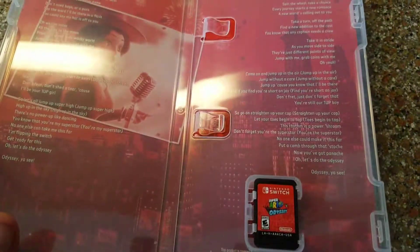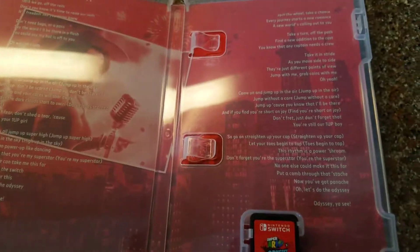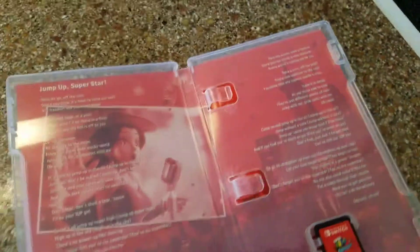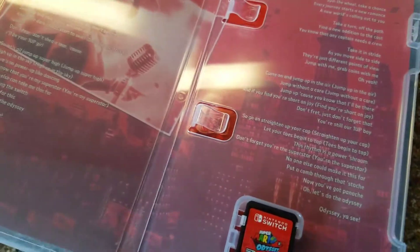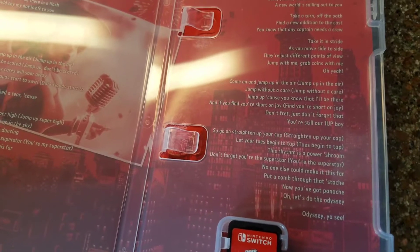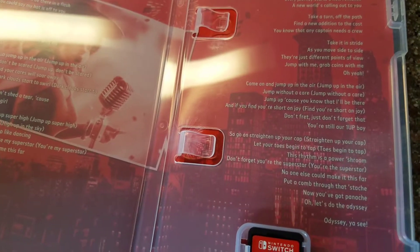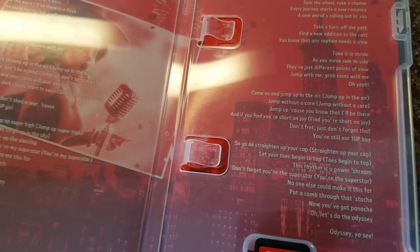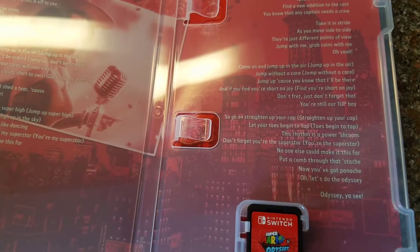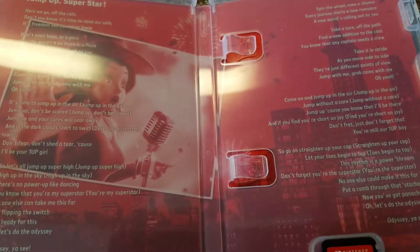I wanted to read the cool Mario manual for the cool new Mario game, and they don't even give you a manual — and they tease you. What a bunch of jerks. What did it cost too much to put a manual in here? They save five cents on a manual. You know, it's $59.99 in stores, it's also $59.99 digitally, and they don't have to pay the retailers anything digitally, and you still don't get a manual with the digital version.